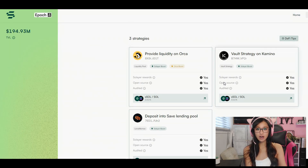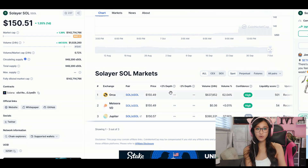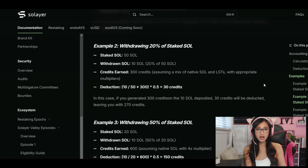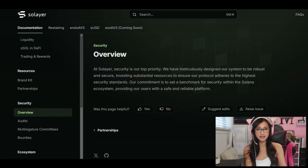With SSOL, you're not just passively holding your staked SOL — you're actively maximizing its potential. You can dive into liquidity pools on platforms like Orca, where your SSOL can be utilized to earn additional rewards like trading fees, all while your original SOL remains securely staked and continues to generate MEV boost returns. The restaking process on Solaire is designed to optimize your rewards while ensuring your assets are always in your control, blending the security of staking with the dynamic features of DeFi.